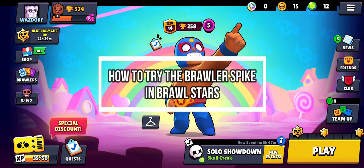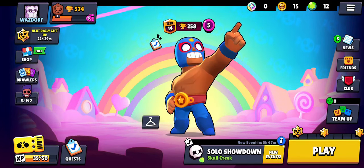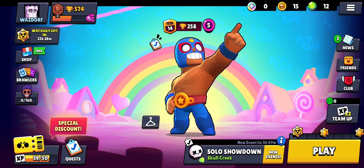Hi guys, welcome back to our channel Mapple Gaming. In today's video, I will be teaching you guys how to try the brawler Spike on your game Brawl Stars. First, just open your game, and as you open your game you're on the home screen, so just stay at the home screen.